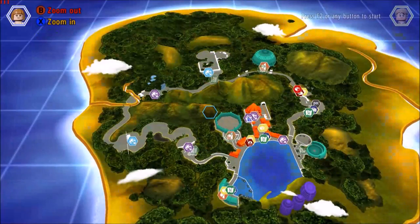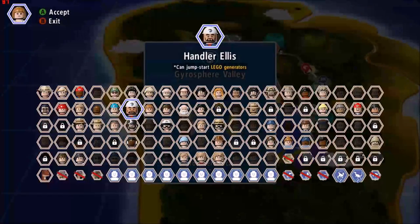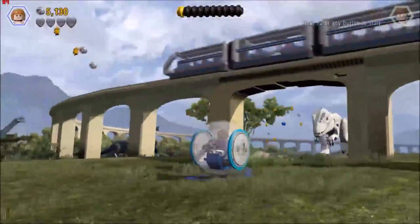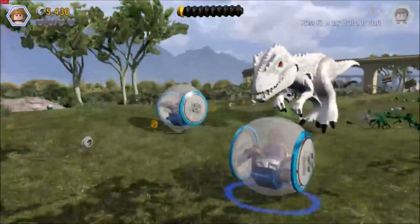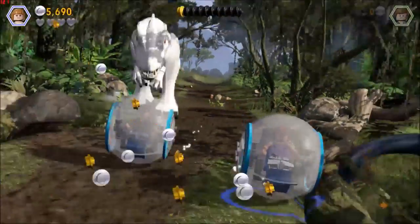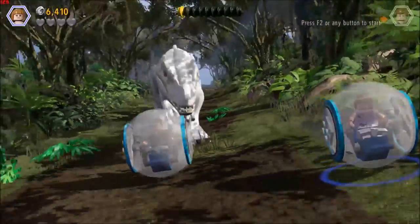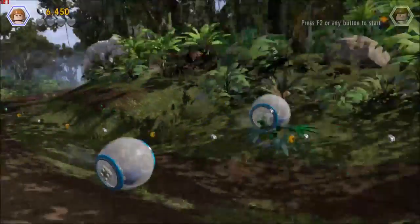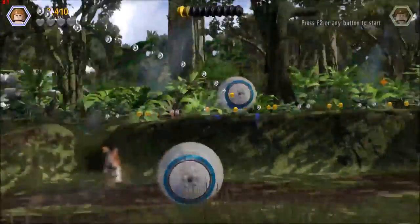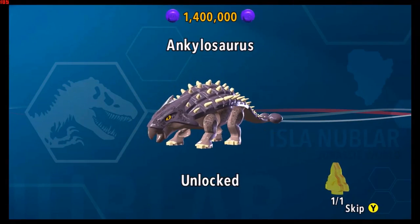Okay we are going to go back here — we've got to go to the Gyrosphere Valley and go to the Gyrosphere Escape. Pick our team and let's go get that brick. Once we pass the second bridge where he jumps up and hits his head, you're going to want to stay to the right-hand side because that is where your brick is going to be, up on a ledge. Steer the vehicle to the right-hand side and we got it. With that one we get the Ankylosaurus — he looks awesome!